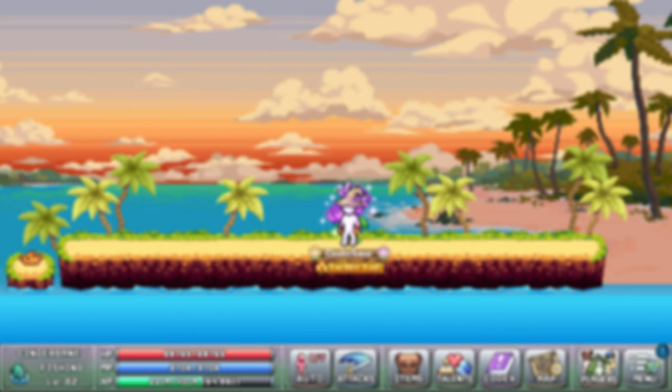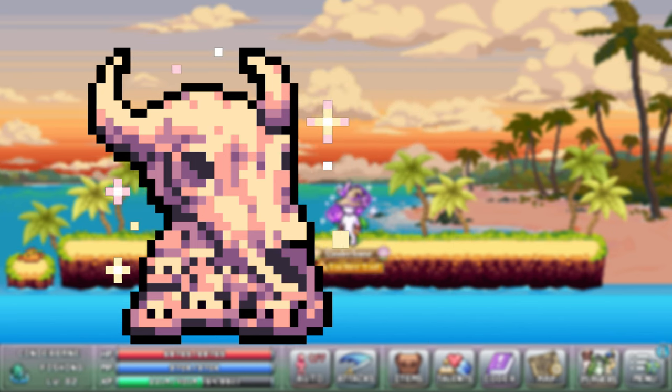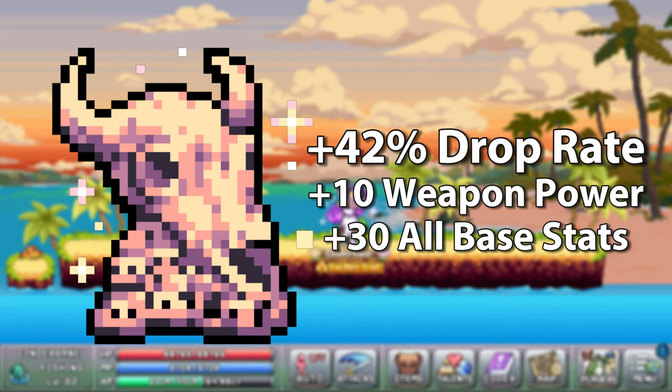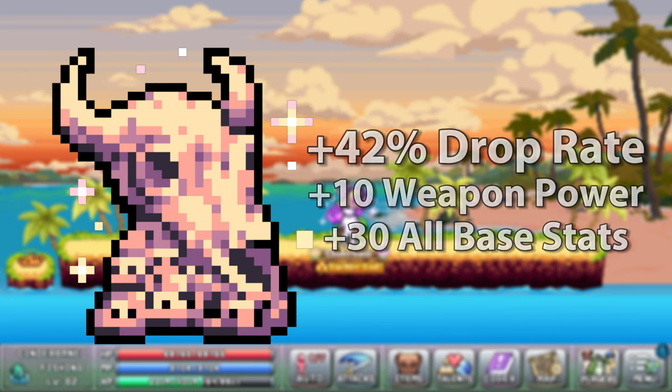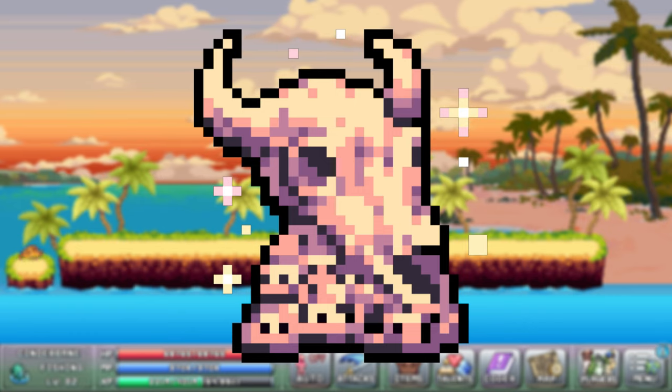The best overall trophy in the game as of now must be the one of the divine trophy with its plus 42% drop rate, plus 10 weapon power, and plus 30 to all base stats including luck. You will have to master world 5 to get it though, which isn't the easiest of tasks.